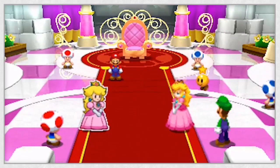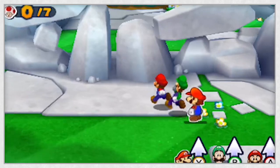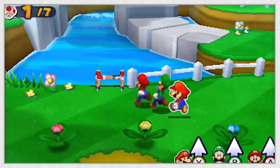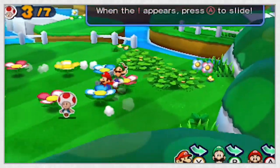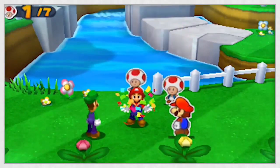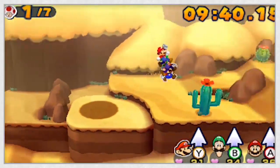After seeing the first trailer at E3, I thought to myself: what would happen to this paper world? Will it be used, or is it just an excuse to cross between both games? The paper world book looks just like a portal between both games and could be used to cross over to do certain tasks.